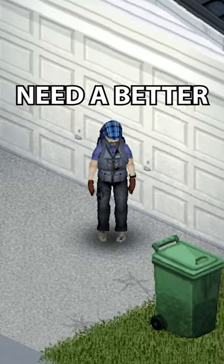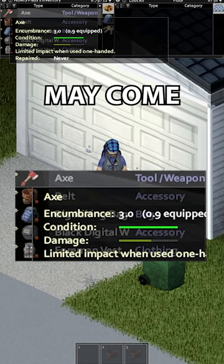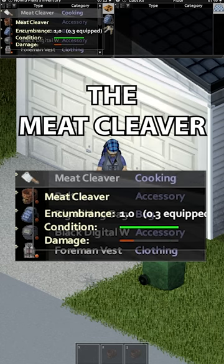Project Zomboid quick tips. Need a better way to breach locked doors? While the wood axe and fire axe may come to mind, don't count out the meat cleaver.